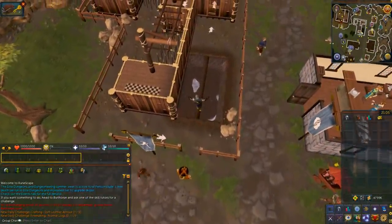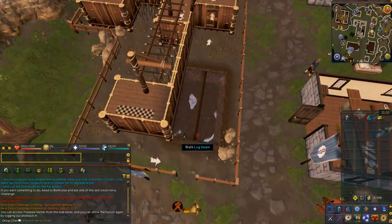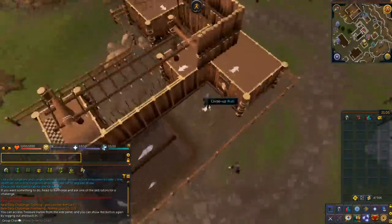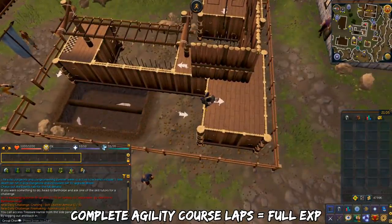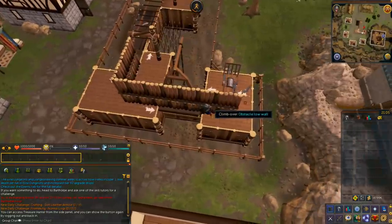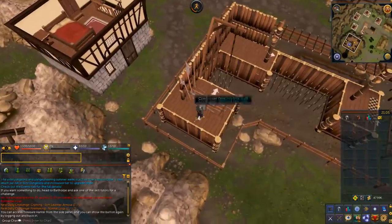Here are the basics of agility training. There are a lot of agility shortcuts in RuneScape. However, the fundamental way of training agility is by completing entire laps of agility courses. Every agility course has various obstacles you have to go through. By completing all the obstacles in the correct order in a cycle, it will give you a huge agility XP drop in the end. Failing obstacles will damage you, so you're going to have to redo the obstacle again in order to receive the lap bonus.